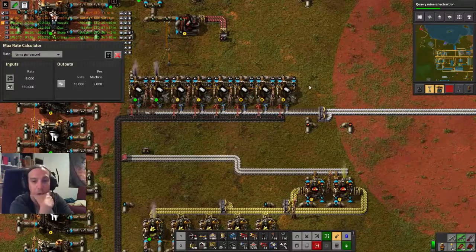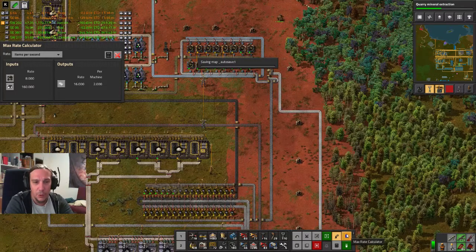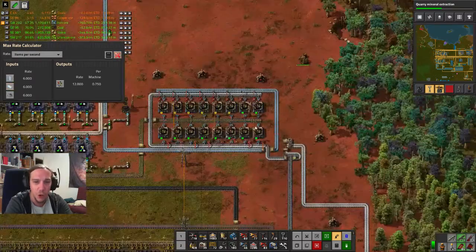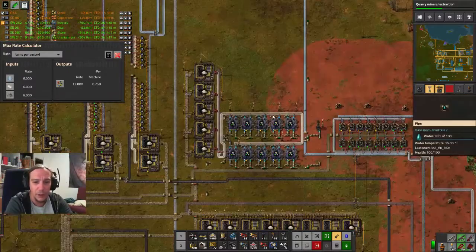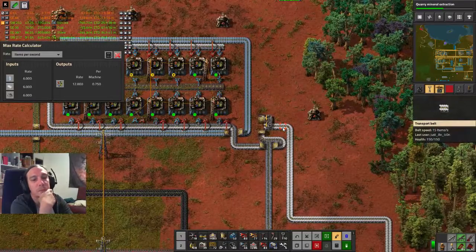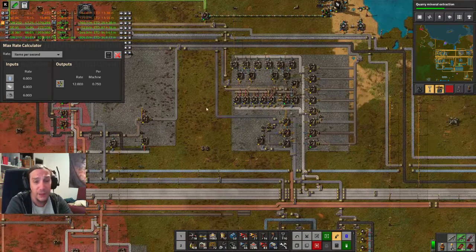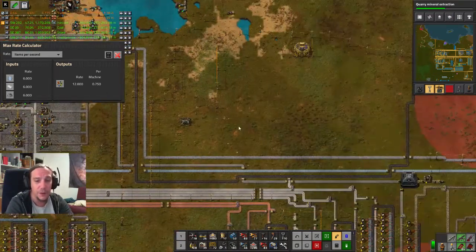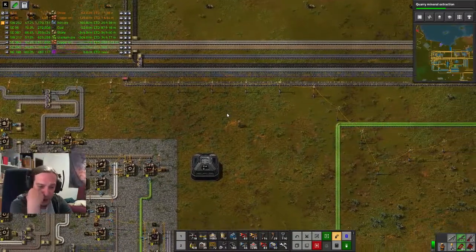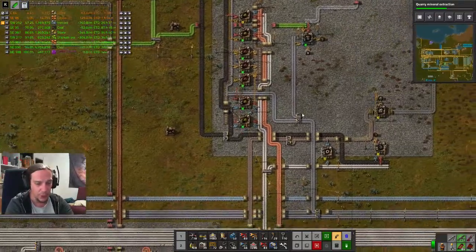Let me check how much plastic these guys eat up — only 6 per second. We have such a huge overspill here. The plastic has to run somewhere over here. I definitely want to produce these things in this vicinity so I don't have to carry the materials too far. It's really time to upgrade a few parts of my factory with the construction robots, but there are always so many things on my mind.